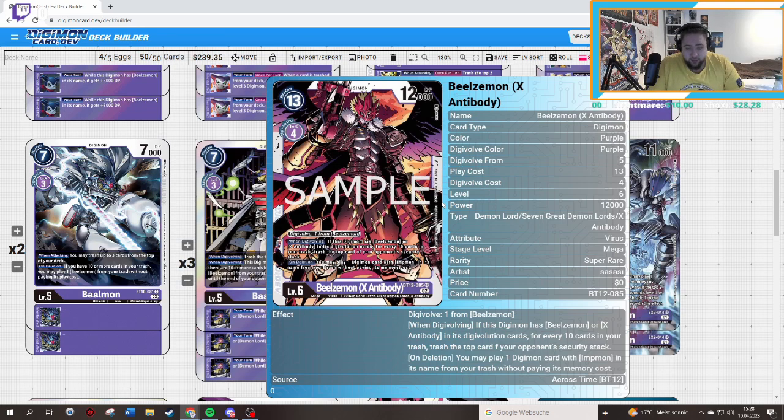Then we have Beelzemon X-Antibody: when evolving, if this Digimon has Beelzemon or X-Antibody in its evolution cards, for every ten cards in your trash, trash the top of your opponent's security stack. So this card comes in pretty good mid-game — if you have 20 cards, hyper evolve into Beelzemon, go into Beelzemon X, and then trash their security. On-leash you may play one card with Impmon in its name from your trash without paying its memory cost. With the Beelzemon build we're playing, we have synergy so we can play from both Impmon effects, giving us two more attackers — it's a pretty nice synergy.